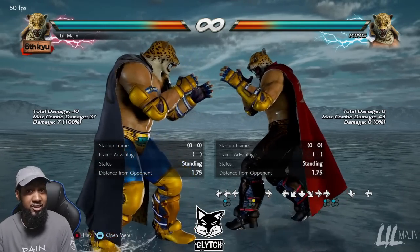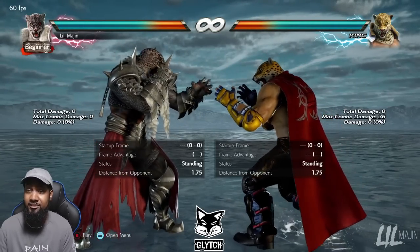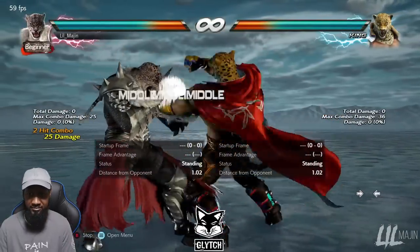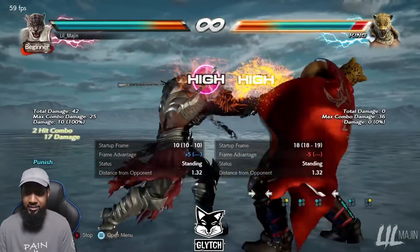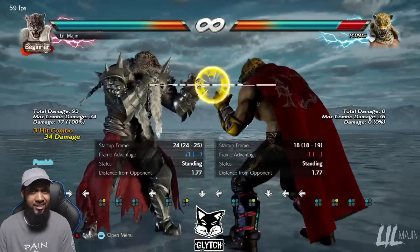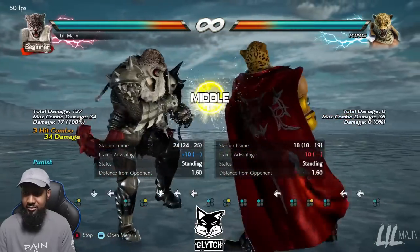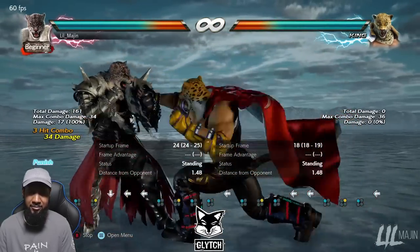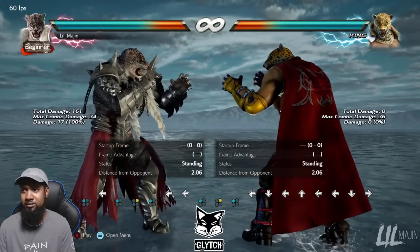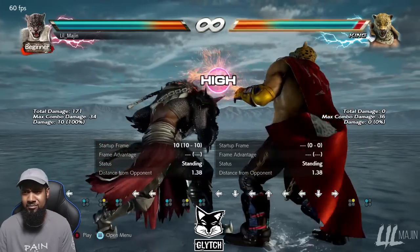Now let's move on to Armor King. His standing punishment is really good — even better than King's. At negative 10, same thing as King's, same damage — you get 2-1. The only thing is you don't really get a good option for 1-2 because it's so weak. You can delay the third hit hoping for a counter hit, but unless they're by the wall or you have a guaranteed rage drive follow-up, you don't get much from it. So go for 2-1.